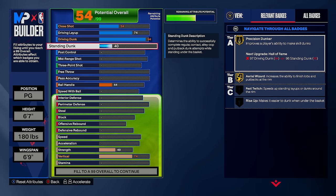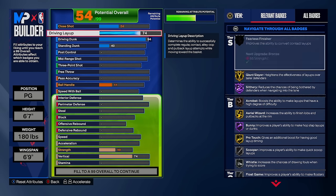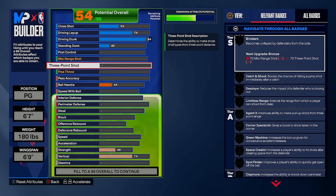On some of my other builds I go 45 standing dunk, but honestly after making all these builds, you don't even need 45. The two-hand standing dunk package is better, and you may as well just go 40 standing dunk to get one standing dunk package. You'll still get a standing dunk every single time you John Wall into the paint. That's going to do it for finishing stats — let's move on to shooting.